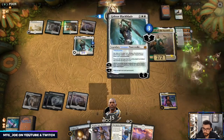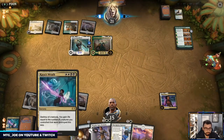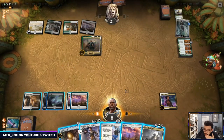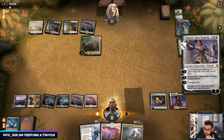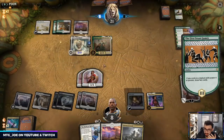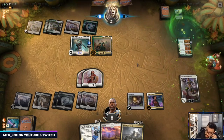I need to find something to deal with this Gideon. Doom Foretold is actually not bad there, but they have quite a bit on board. I actually think I need to find a removal spell — we don't. I'm going to go Mobilized District here and just play out Elspeth, make some tokens. They do get to draw some cards here which kind of sucks — they've almost caught up to us on clock. This card has been really bad, really hurting for us. Block the seven.